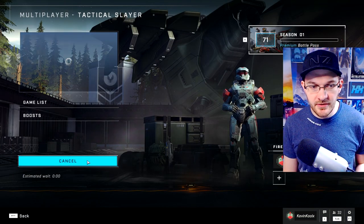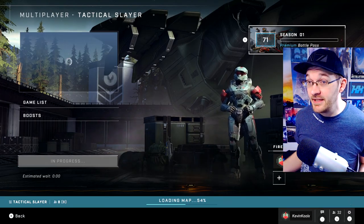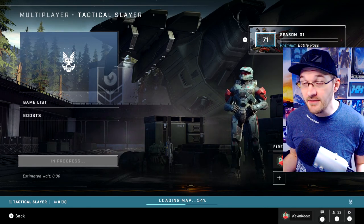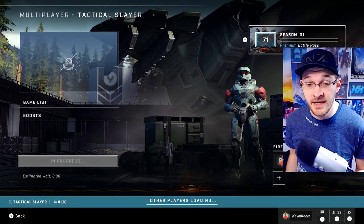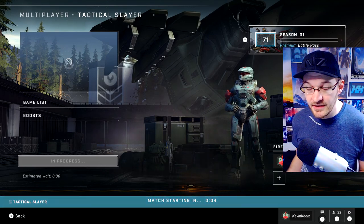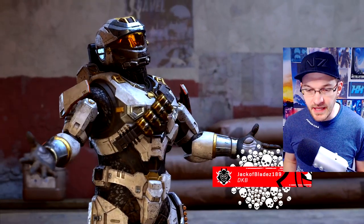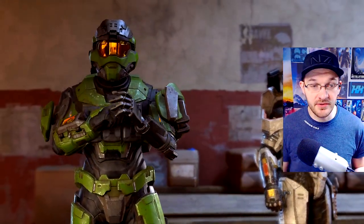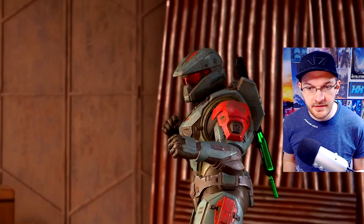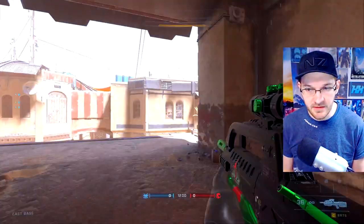Let's jump into a game and search up a Tactical Slayer match. I'm curious whether it'll be Sidekick starts, which I think would be pretty good, or BR starts to be more traditional to the SWAT experience — we did have magnum starts in Halo 5 SWAT, which I actually preferred. I can see a battle rifle on my back right there, so it does look like it's going to be battle rifle starts and battle rifle only. And it looks like there are no grenades at start, which is good.